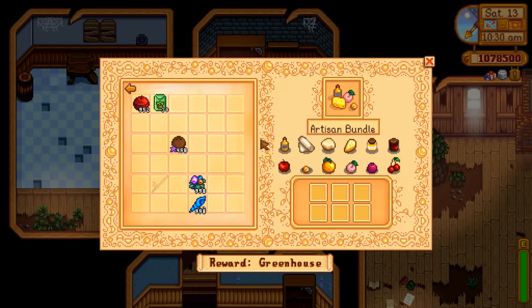The artisan bundle is probably the hardest one to finish — look at all this stuff. They give you twelve different options to fill six spaces, because these just aren't really easy to find. Your best way is the fruit bats in your cave on your farm. When Demetrius comes to ask if you want bats or mushrooms, go with the bats — they can produce all of the bottom six items. If you have animals, you can also get cheese, goat cheese, truffle oil from a pig, and cloth from sheep's wool. Honey is easy — make a beehive — and jelly is pretty easy too.